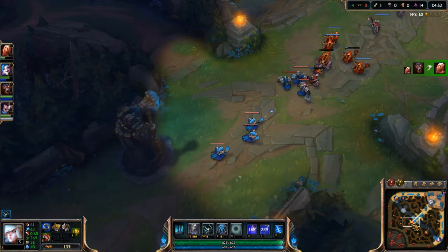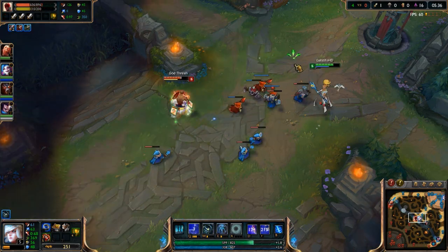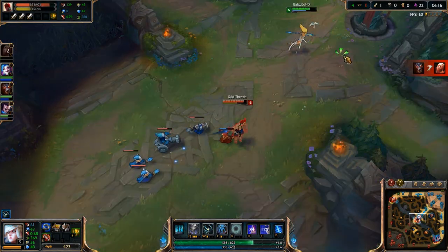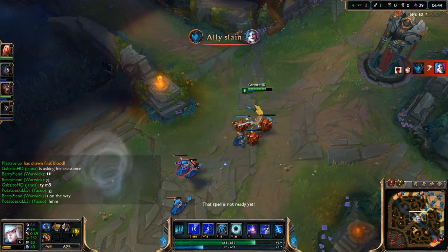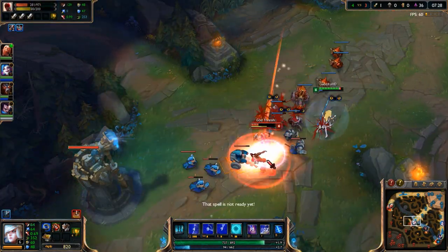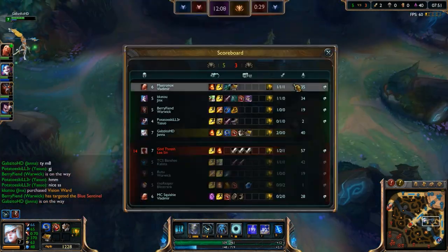This is my first commentary with the new map design, and I generally don't like changes at all, but I think this is pretty good. It looks neat, colorful and happy — except bot lane, which is pretty dull. But top lane looks great. I kind of like the idea that different parts of the map have different feels.